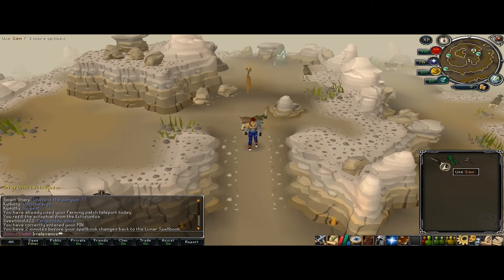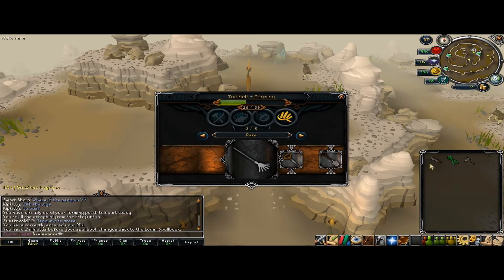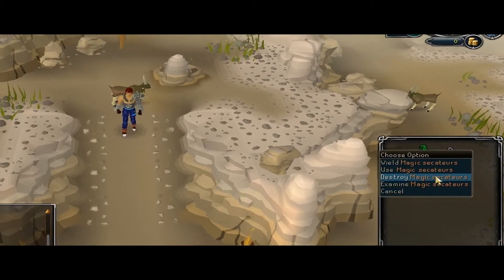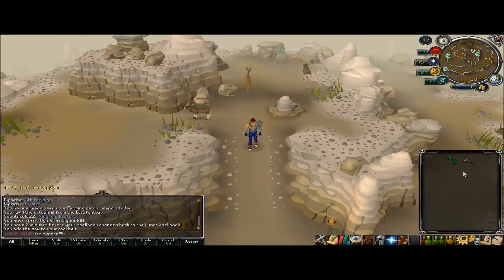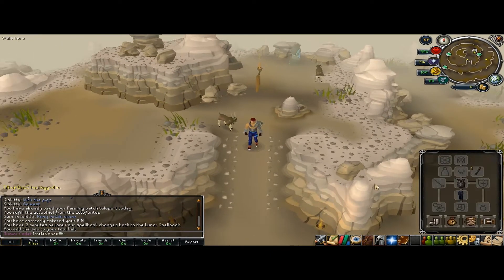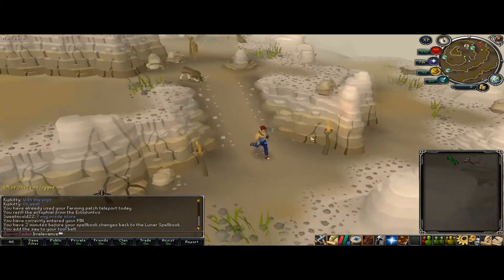So I wanted to test a few things with this new tool belt. One, I forgot to add my saw. Second, I wanted to see if these can go in there — it looks like they cannot. And same with the Dwarven Army Axe, you cannot add this to the tool belt. Both of those would be great to have in the tool belt, but the tool belt is already pretty ridiculous as it is.